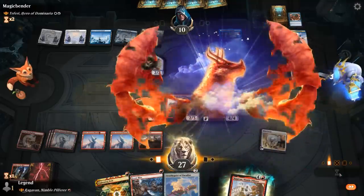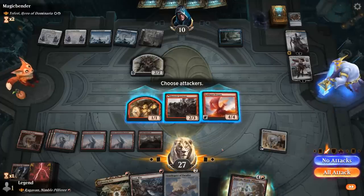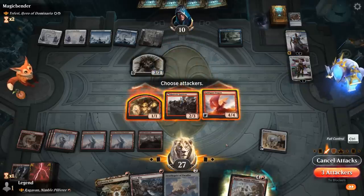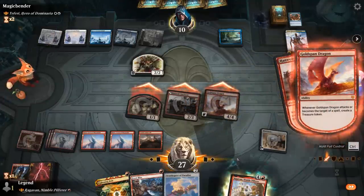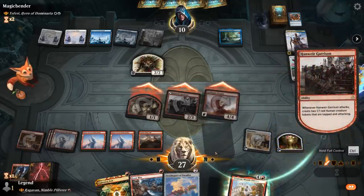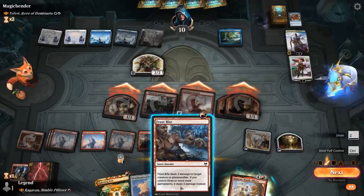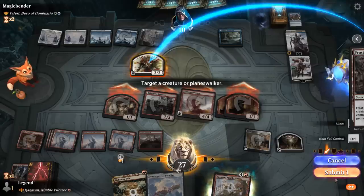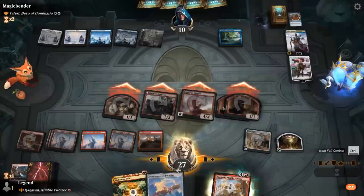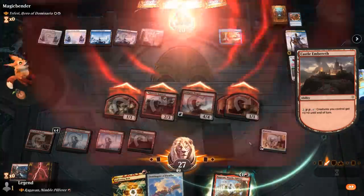Goldspan Dragon resolves. Move to attackers — opponent is at 10, so we could just try to end the game here instead of going after Teferi. Let's go for it. We can use our Treasure to activate Castle Embereth as well. We Frostbite the Samurai and still activate our Castle thanks to the extra mana from Goldspan Dragon. GG's — our opponent concedes. On to the next one.